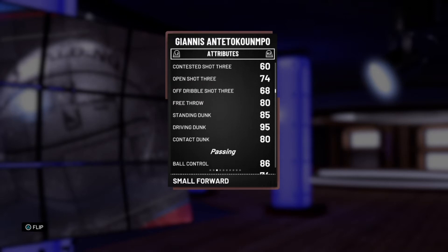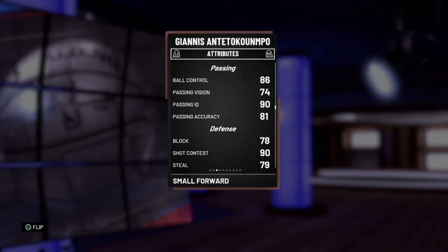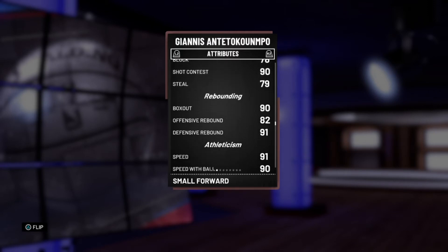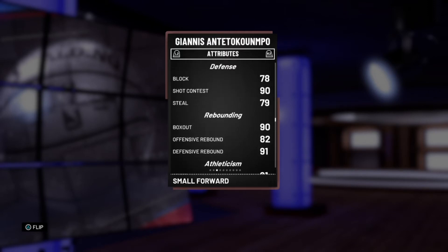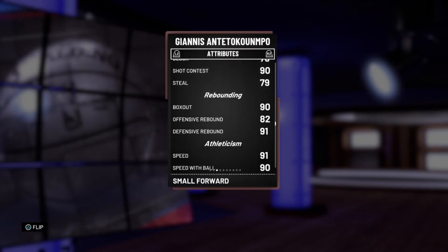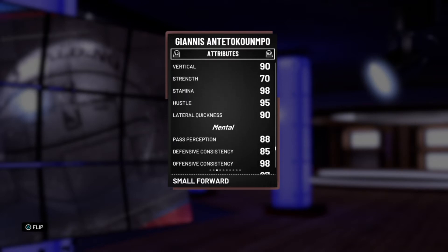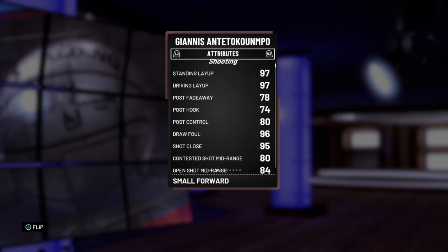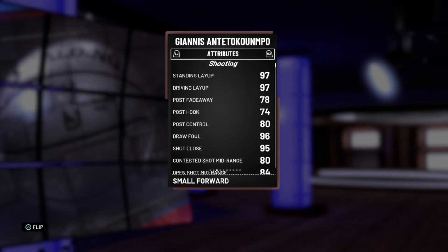His ball control is at 86. If you're running him at point with 86 ball control, he'll get ripped. That's way too low for a 6'11 guy — basically seven foot — dribbling. That's a flaw. He has a low block and a low steal. The block doesn't really matter — he's Giannis, he's still going to block anyway and look fantastic. But there are a lot of stats that are low: stamina, strength — there's a lot of things that are low. A diamond card only boosts five stats, so we're gonna go over the diamond shoes and see which one is actually best for pink diamond Giannis.